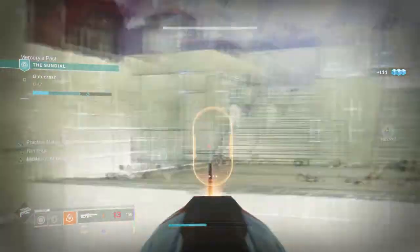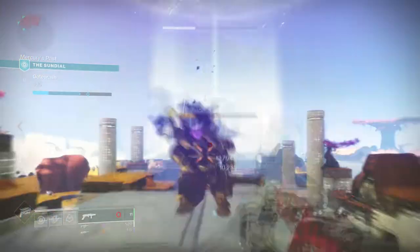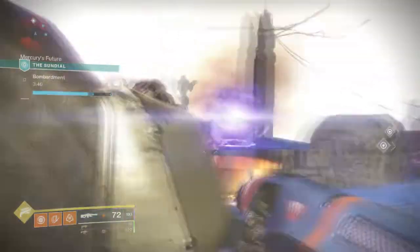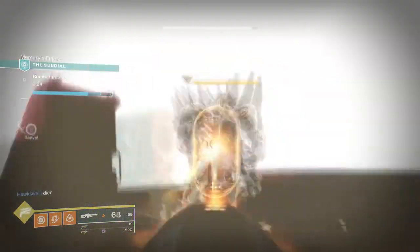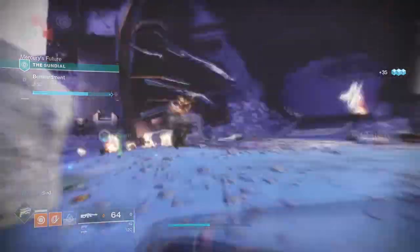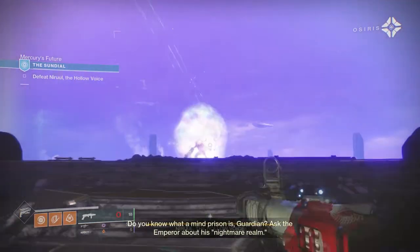For the first area on the right-hand side with all the trees, what you need to do is take orbs from one side of the area to the other and then kill the Cabal boss that spawns up top. For the Bombardment section, you simply get an orb and throw it at the boss to lower his shield. Centurions will be glowing white around the map so you'll easily be able to spot them, and honestly they aren't too tanky. Just use whatever weapons you have at your disposal and you'll get that done.